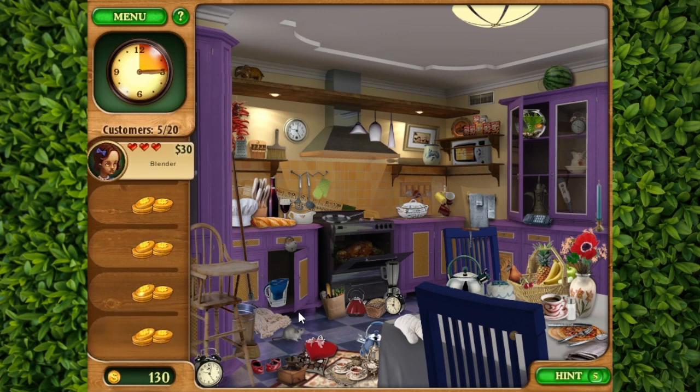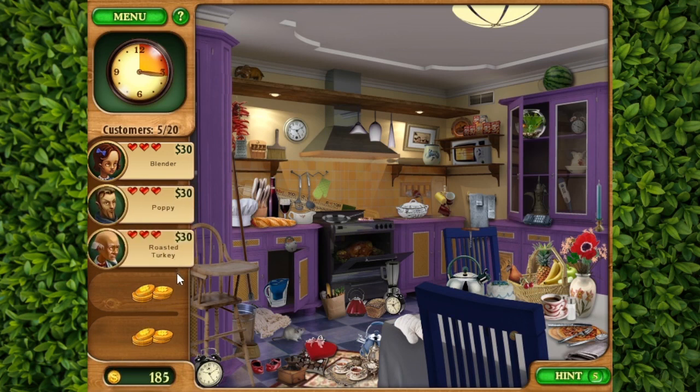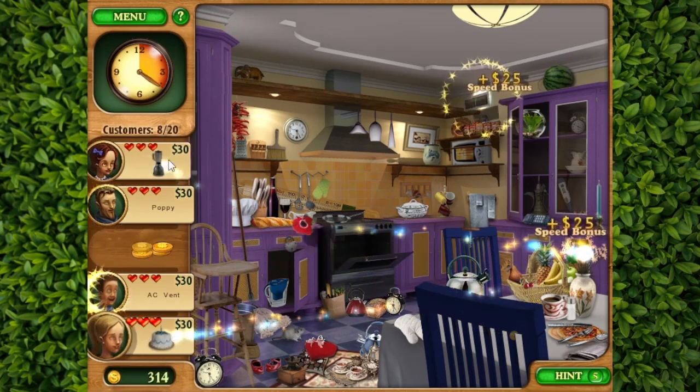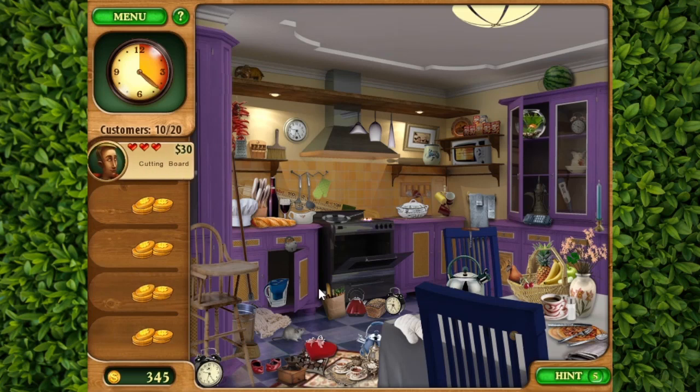All right. No cameras in this level as far as I can see. Blender. That's your blender. Poppy, it's over here. Roasted turkey, right next to the blender. AC vent, right where it should be. And the birthday cake — where's a birthday cake in this place? Oh, it's right there. One, two, three, four, five. Cutting board — I saw it before when I was going around, and I can't see it anymore. Oh God. I saw it before, dude. Also, give me this. Oh wait, there's a camera. There it is. I cannot see the cutting board — give me something else.